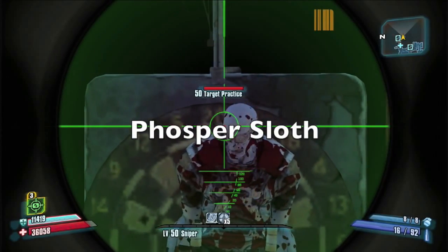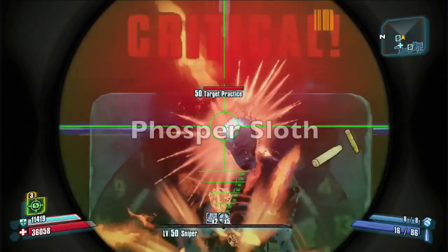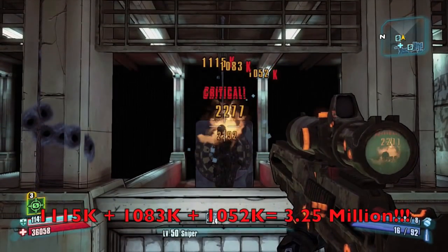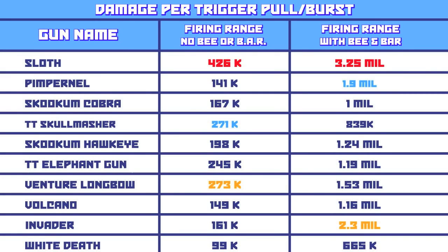The Skookum Cobra gets just over a million damage — kind of middle of the pack. And again we come to the Phosphorus Sloth: three round burst, which has very little kick, all on target — 3.25 million damage. Looking at our list, the Sloth was the highest per burst in both non-bee and bee tests.